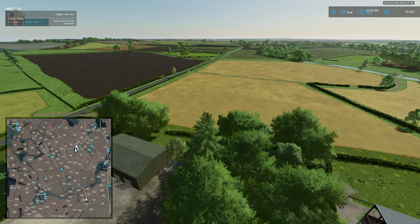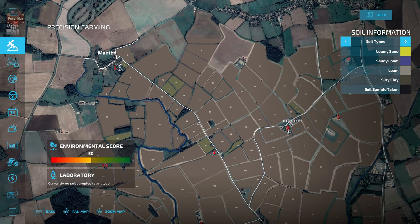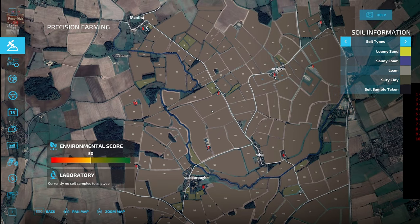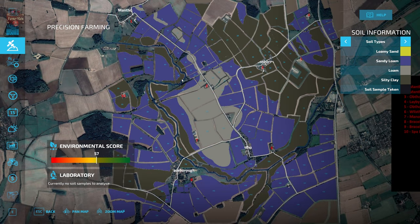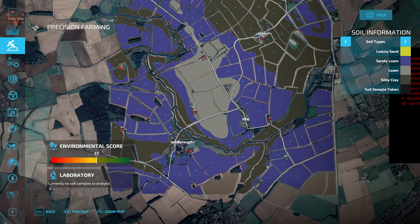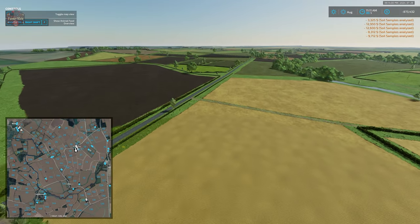Looking at animal food requirements, they're fairly standard. Now for the Precision Farming soil map — buying all the land was needed to reveal it. The soil map is interesting: there's silty clay over in the northeast, a lot of loam right in the middle, and sandy loam across most of the rest of the map. The silty clay follows the river, which is realistic since riverbank areas tend toward clay-based soils rather than sandy ones.